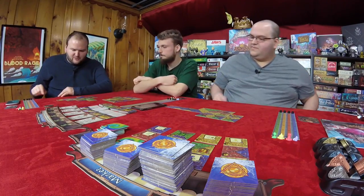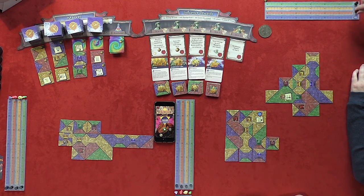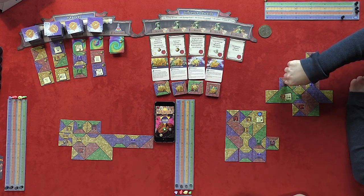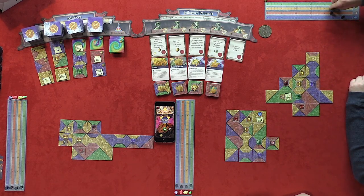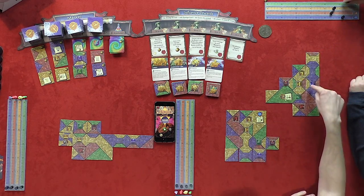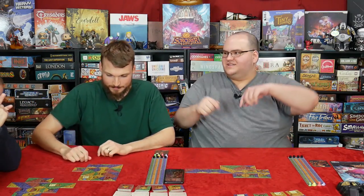Now it's time to score. Going color by color: blue line of 4, red group of 4 plus a shield of 4 = 8 red, yellow cluster of 4 plus line of 3 = 7, and green shield scoring 4 for prestige. Graham has 3 blue, 6 red, 10 yellow, and 4 green. Will scores as well. Will beat Dee in every single category.